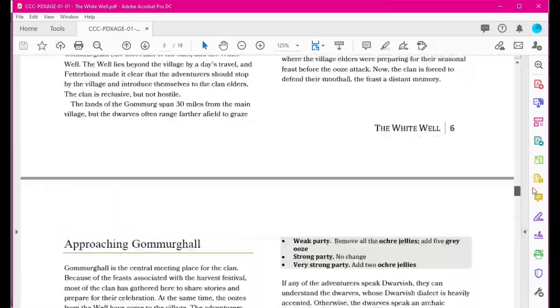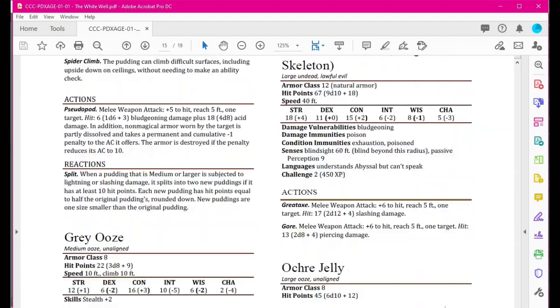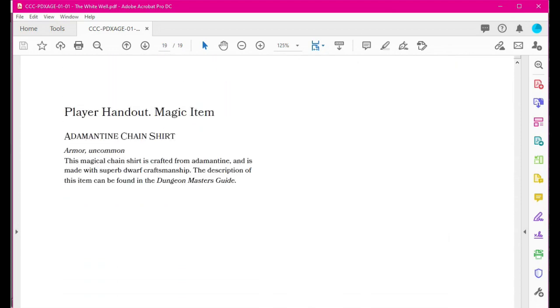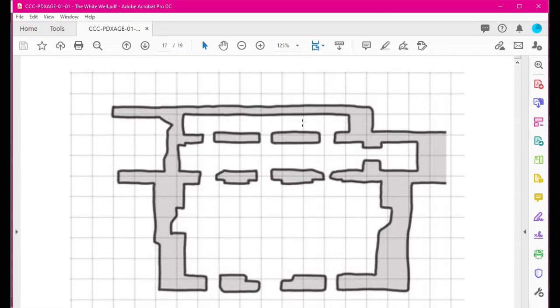It has the whole adventure, it includes mobs right down here — NPCs and the mobs you have to fight. It also has a couple maps you can actually use. Now, if you have a program like Arkenforge or Campaign Cartographer, you can generate a much nicer-looking map. For our example here, we're just going to use the defaults.